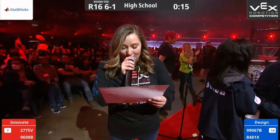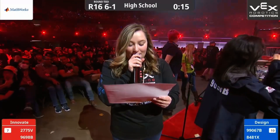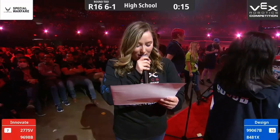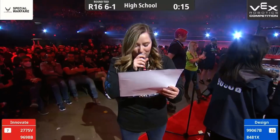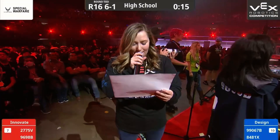They're partnered with the team from Fuso Fugian, Team 9698B, Affiliated High School of Fugian Normal University. Our Blue Alliance on Design is no different — we have champions here, both the Arizona State Champion and the Montana State Champion.